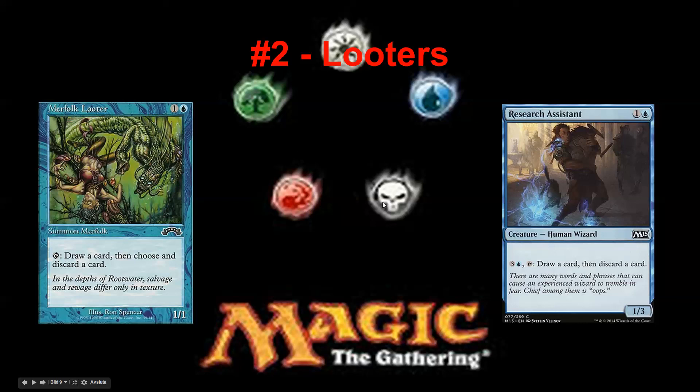It's not a high pick — not something you pick up in the first couple of picks. But seventh, eighth, ninth pick, that's okay. You'd play one or two and you'd be happy to activate the ability once you get there and the game has stalled out. Those old-style looters are like first, second, third, fourth pick and they're really good. But the Research Assistant is just so bad in comparison — but you still play it and still get to activate the ability sometimes.